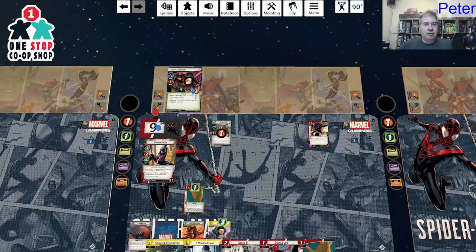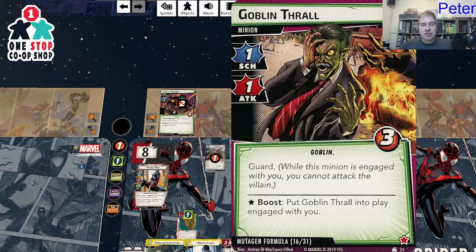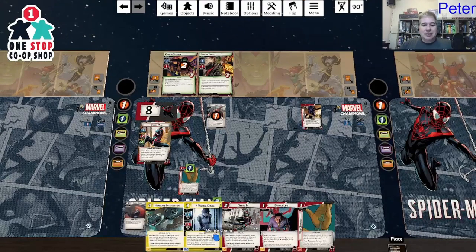We take one from the Goblin Soldier, draw another encounter card — a guarding Goblin Thrall. Back to my turn, which is the fun part.